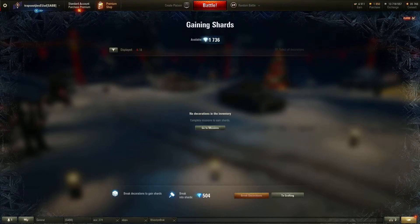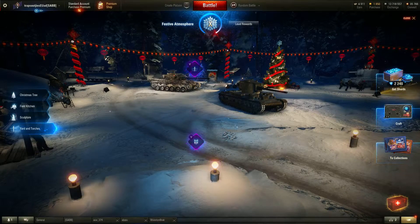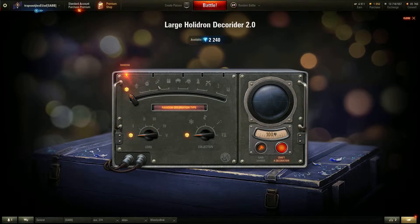These shards can be used to craft your own decorations, and when you craft you can specify both the tier and the type. So for example, if I wanted a new yard and torches decoration, I would go to craft, select the yard and torches, and then choose the tier. The random tier is free, but I wouldn't recommend it because your chance of getting a tier five is very low, so go for tier five. If you have a specific type preference you'll pay extra, but that only matters for the collection.